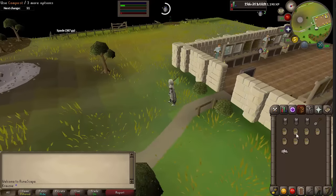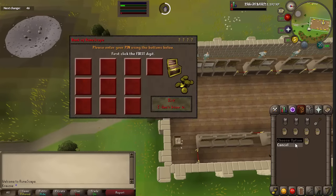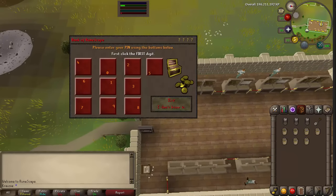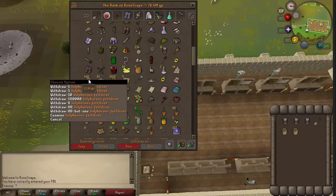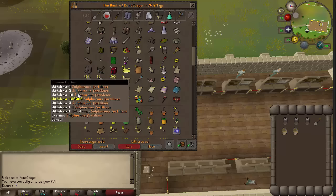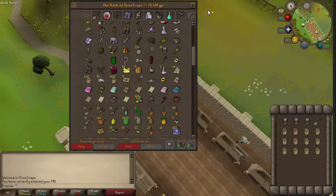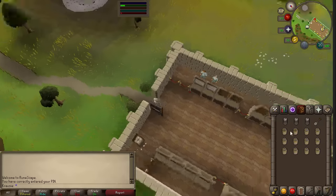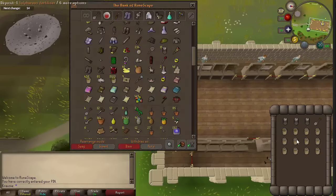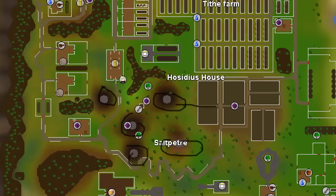You have to manually do it — it doesn't automatically do it, which kind of sucks, but it's not too bad. We have a bunch of sulfurous fertilizer already made. We'll just take out 10 of them, because the lady that you turn these into pulls them out of your bank. There are 438 in my bank. On the map, this location right here is where you want to go to turn in your fertilizer.